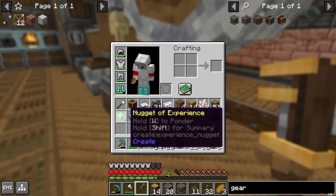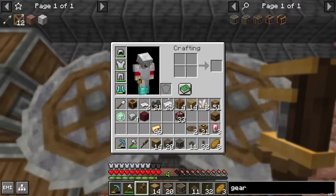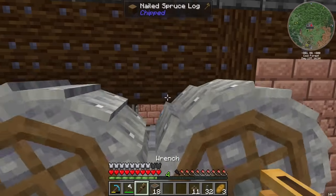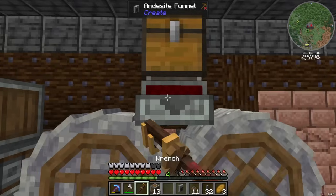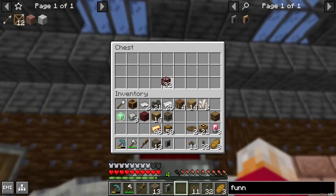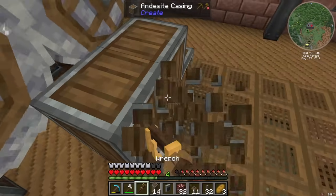I got a nugget of experience, some nether quartz, and a bit of netherrack. So all I'm going to do just for now as a temporary solution - stick a chest there with a funnel coming out of it like that. That should mean if I put things in that chest they'll automatically get spit out and put straight through the crushing wheels, which they do. That's fantastic.